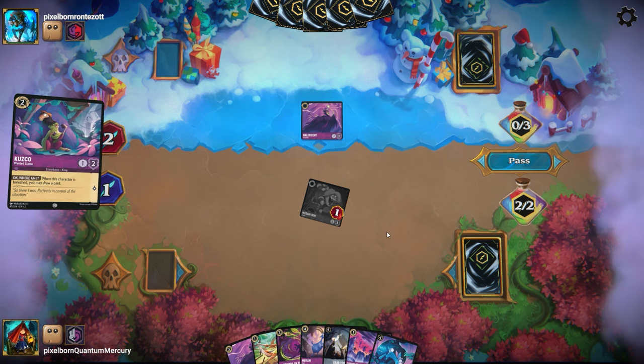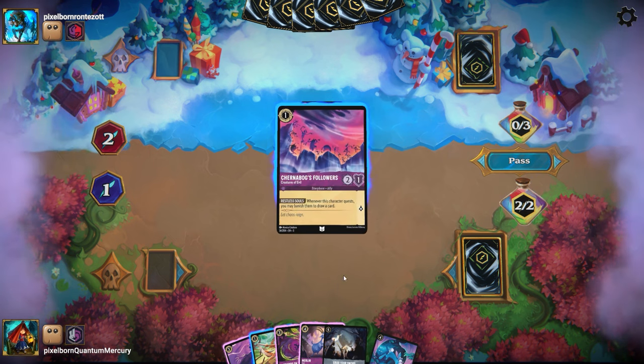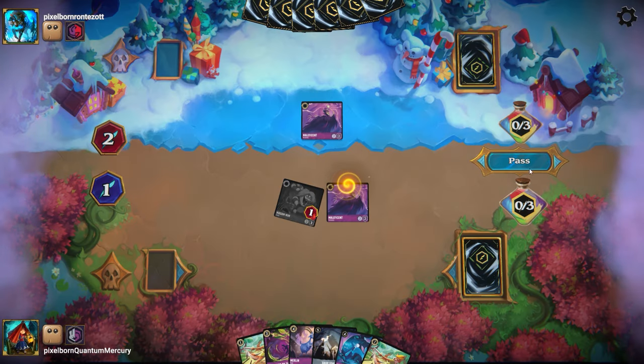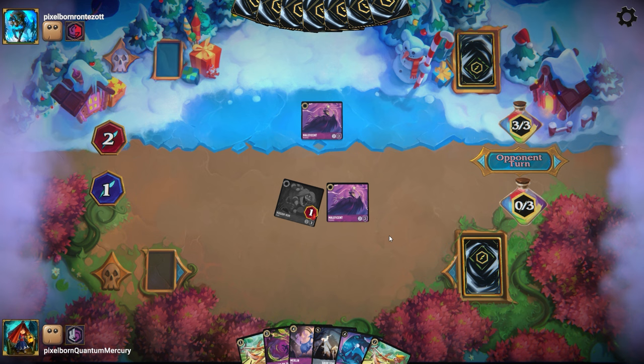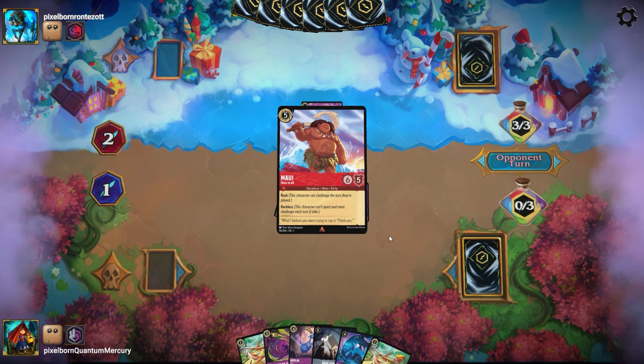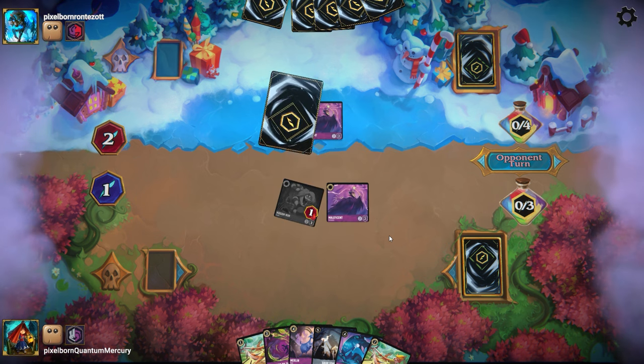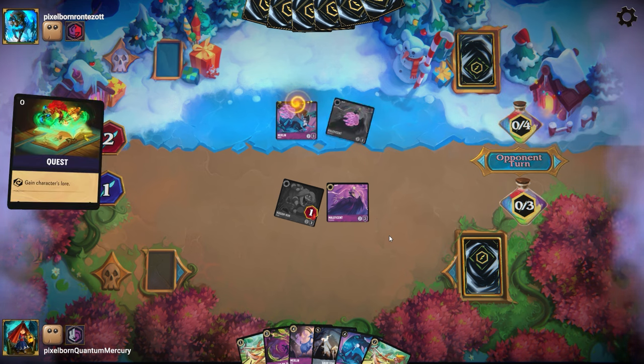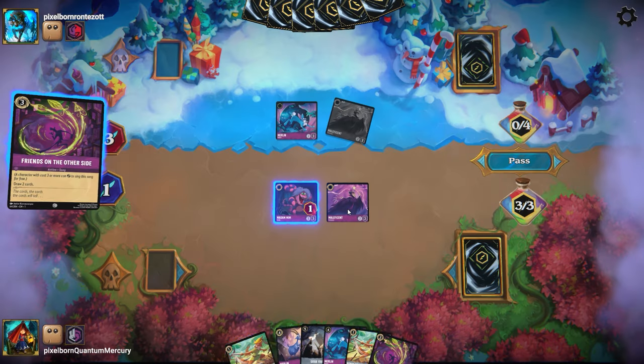In this particular instance, you see me develop a board and I have to answer my opponent's threats. When Ruby Amethyst curves out like this, especially on the play, it can be very hard to decide what to do because I can't just let that Kuzco stay on board and continue to quest. I have to out it at some point. I opt to spend a turn using my Snake to out the Kuzco, which does net them a draw one.